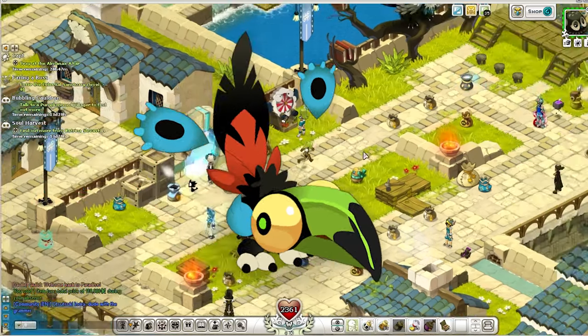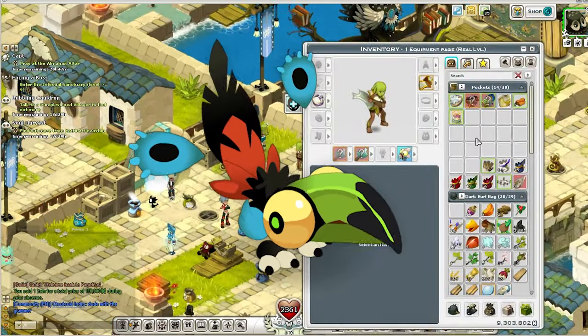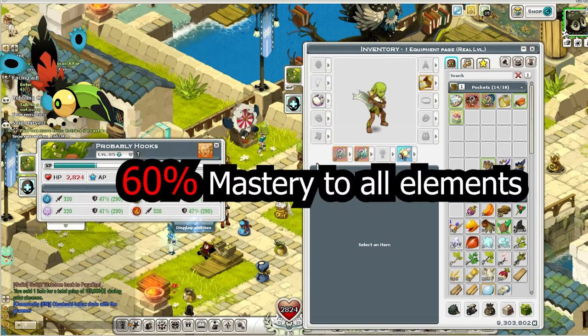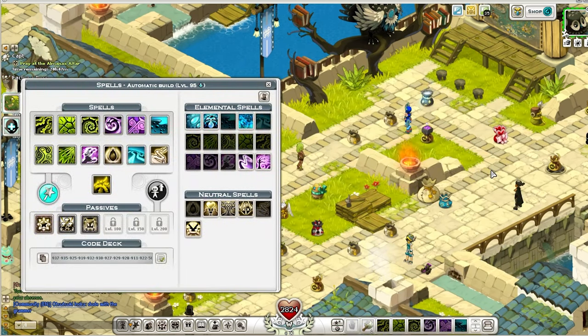The Macawker is one of the most powerful and underrated pets in the game. A flat 60 mastery makes it useful for every single class. It gets outclassed by more specialized pets,